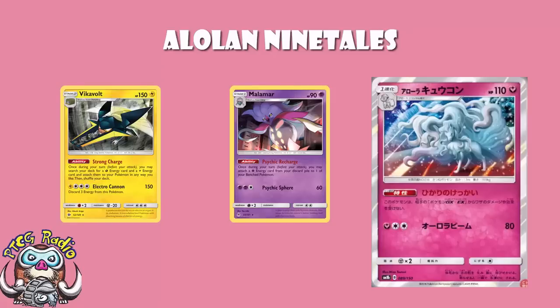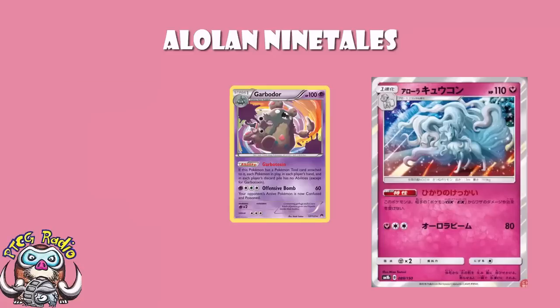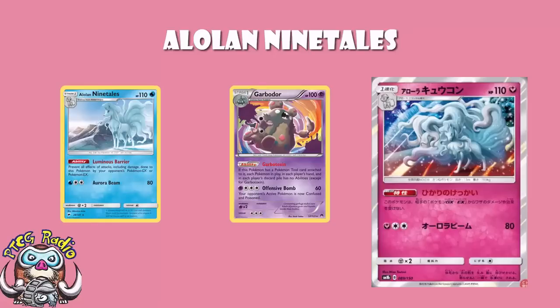Now, you could raise a point here: surely the fact that Garbodor got rotated out in September, and the Water Alolan Ninetales was legal when it got rotated out, means that if it was going to be great, it would be great. And the answer is, I think this card is underplayed. I think this card should be played a lot more than it is. I think this is a really good card, and the format at the moment is opening up that this should be a very good, widely played card.